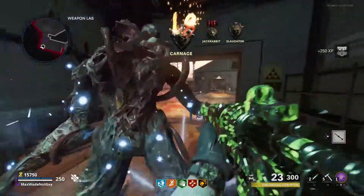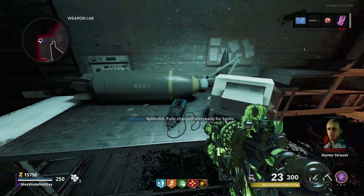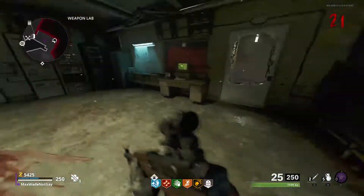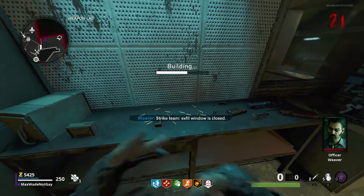Right here I kill him, it ends the round, and I'm able to pick it up. I go over to the workbench — basically where that blueprint was — and from there you are able to build it and get the Wonder Weapon.